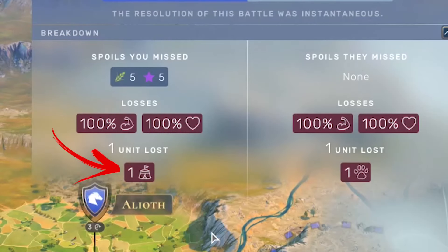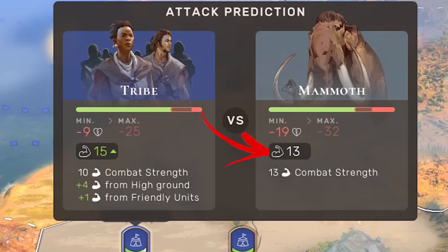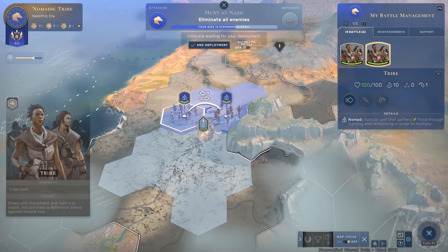But in this case, you risk losing one of your units, considering the damage that this animal can inflict. Therefore, before facing one of them, it is better to heal up as much as possible and have at least 2 units in the hunting party.